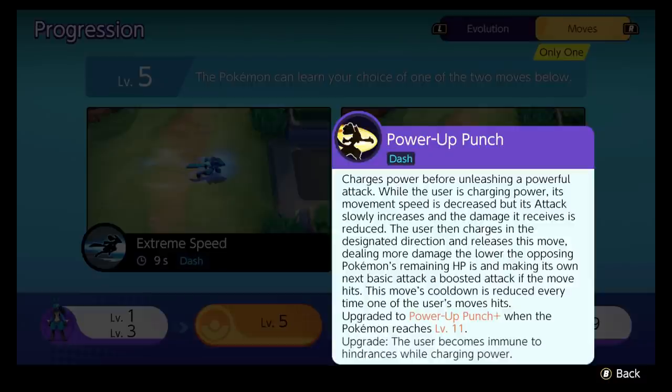I just think Power Up Punch is better. With Power Up Punch, you charge power before you dash forward, but while you're charging, your movement speed goes down, your attack speed starts to increase, and the damage you receive is reduced. So you kind of become a little tank as you're charging up. You then dash to the enemy Pokemon, hit them with the move, and the lower their HP, the more damage it does — so it picks people off so well. Your next basic attack is a boosted attack. You immediately charge in, spam your attack, then use your next move. The cooldown is also reduced if the next move hits. This combo is too good. You've got to use Power Up Punch. I love Power Up Punch.